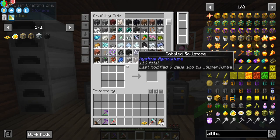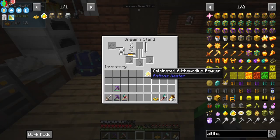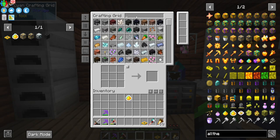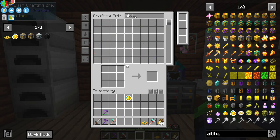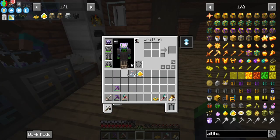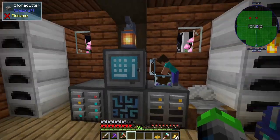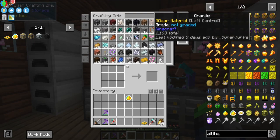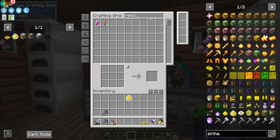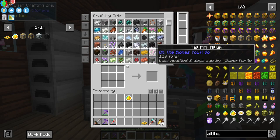We have the teleport pad. We can get into the mining dimension, which is beautiful. So we take some water bottles, we click on the water — beautiful — and then we turn those into mundane potions. I didn't really use redstone, but we are out, which will be our future thing. We might do that on stream.